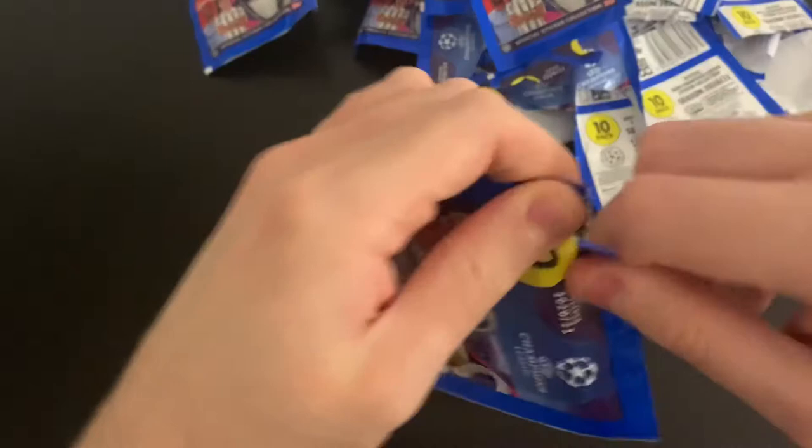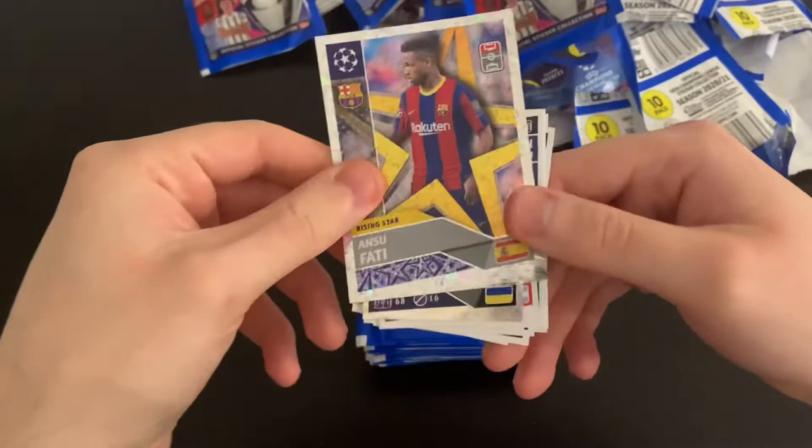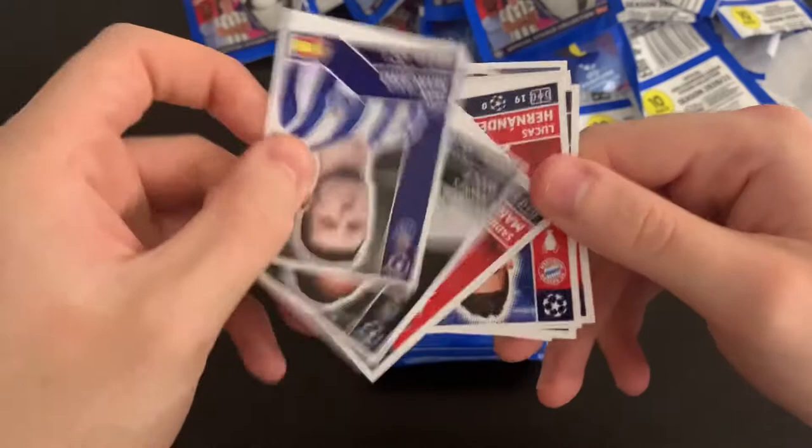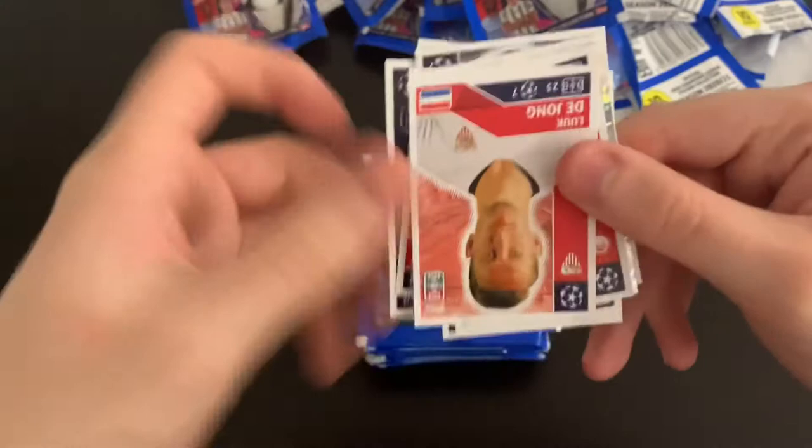Piles coming down nicely. We've got Ansu Fati Rising Star, then Theotov captain, Paredes, Ivan Mercano, Hans Wolff, Sadio Mane, Lucas Hernandez, Rafael, Luc de Jong and Bach. Decent — hate it when they're all upside down.